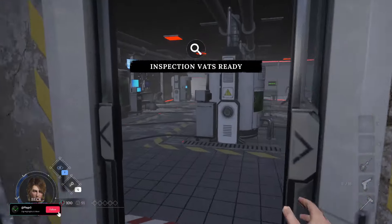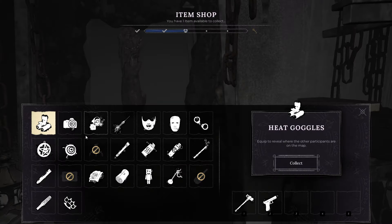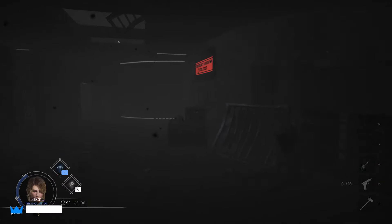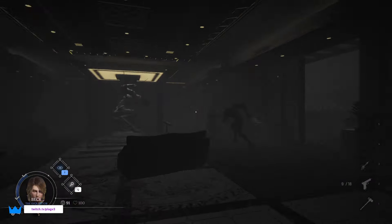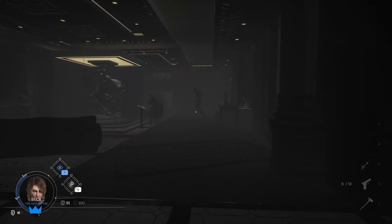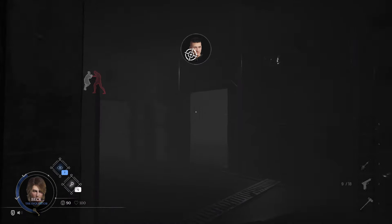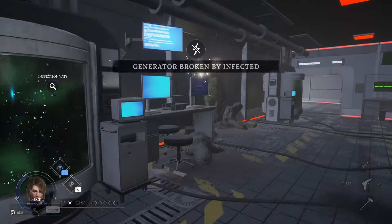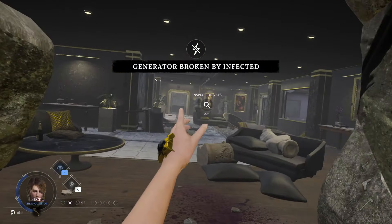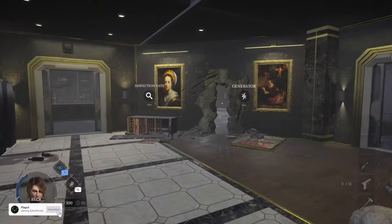To regain your sanity you have a few options. You can complete tasks, which regain around 10 sanity. You can get an item like the sanity syringe to fully regain your sanity, however they can only be used once per game so save it as a last resort. Lastly, surviving until the reality phase kicks in again will allow you to start regaining your sanity passively, and you'll be able to do tasks with ease as well.